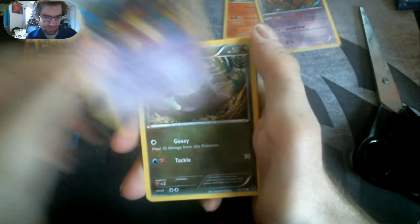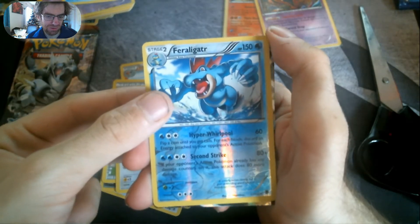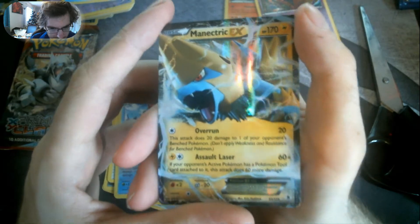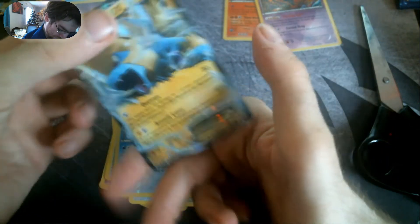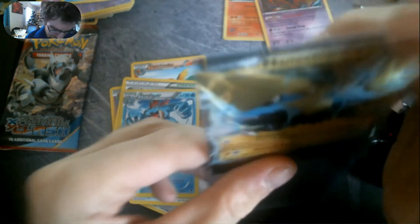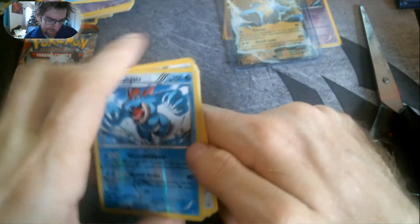We've got Pumpkaboo, Skoomey, Crabby, Bunnelby, Poochyena, Fletchinder, Steel Shelter, Fearow, a Reverse Holo Furret — which is pretty nice — and we also got a very nice Manectric EX! That's my first one of these cards, I believe. Pretty awesome card right there, wasn't expecting that at all. Pretty nice Electric Pokémon — my favourite Electric Pokémon is actually Jolteon. Anyway, that's three pulls from this mystery pack.